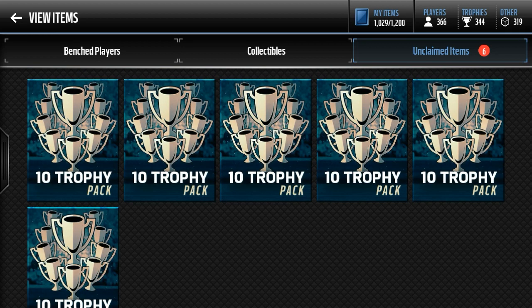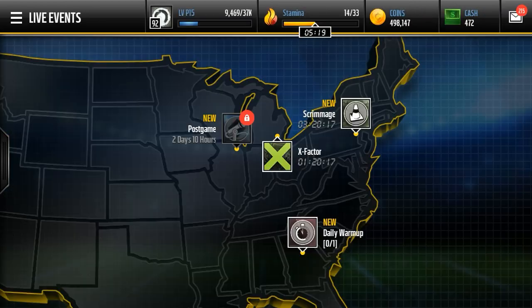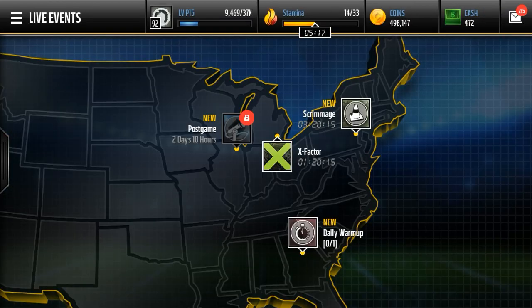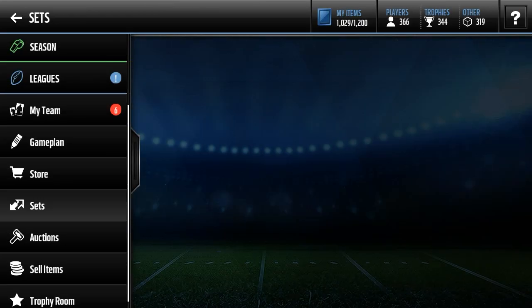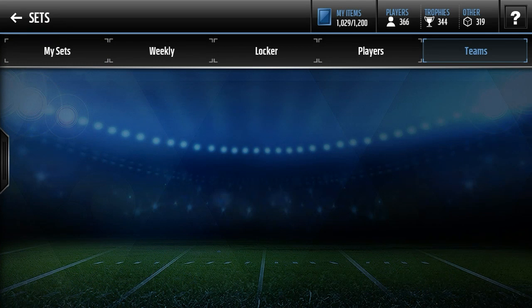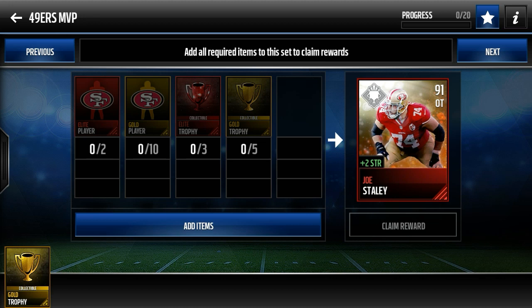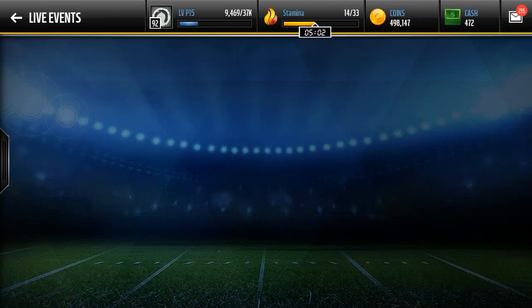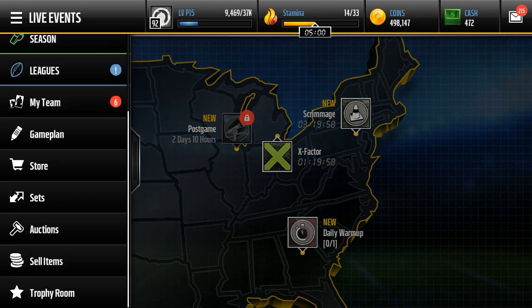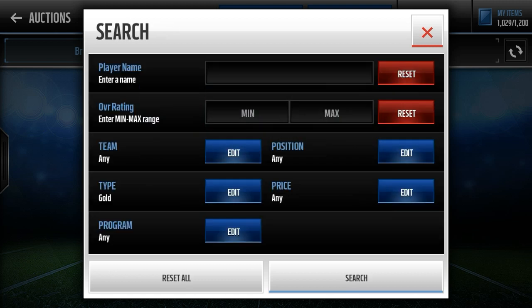Now we have these ten-trophy packs. The reason why these are so valuable right now — if you look in the sets, the Team MVPs require trophies, so trophies have gone way up in price because of that. You need three elite trophies and five gold trophies. Let's check their price right now so you can see why this method really works.